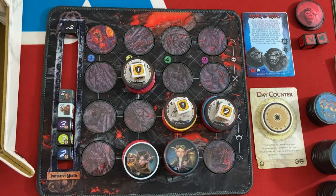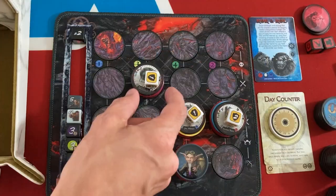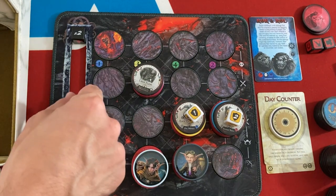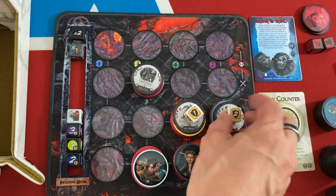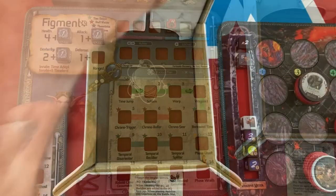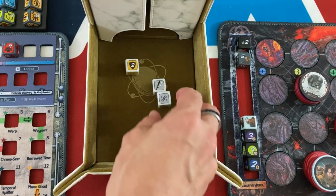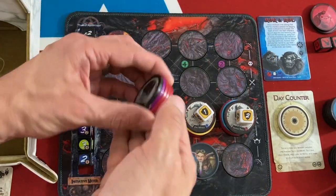We advance to round two, which means Chrono Trigger deals one damage to the weakest enemy — our lava troglodyte friend — just taking out their one shield. Figment is going to try to kill the lava flow guy. He'll do two attack and one defense for his dexterity. Nice — two defense, which should stop the troll from hurting us, and one damage to the troglodyte with one bone, bringing them down to two. I think Gale can take care of that.